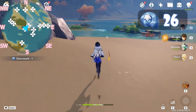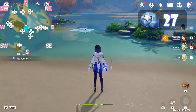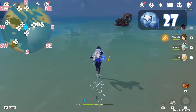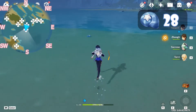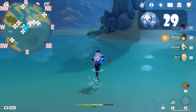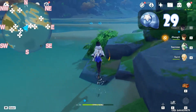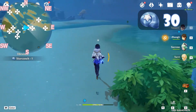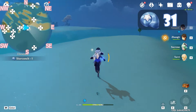Now let's head north. Grab this one. Let's head east — here is another. Go south and grab the other one. Now let's go back northeast. The Star Conch is on the left side of this little island. After we grab this one, let's continue heading east.